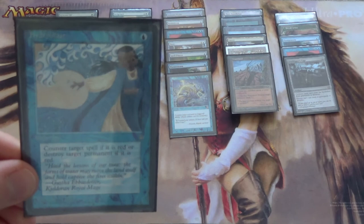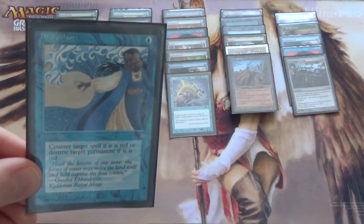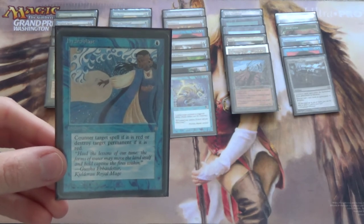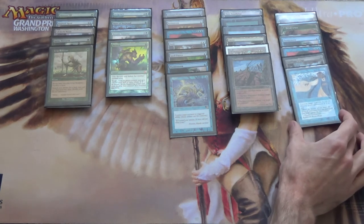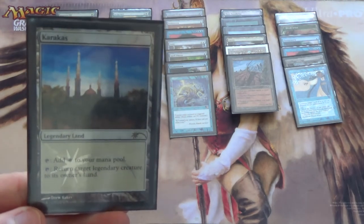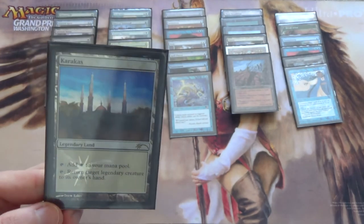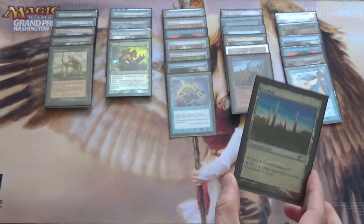Next, Hydroblast — this is often for Burn, or any deck that wants to remove our creatures with red damage like Lightning Bolt. Burn can be tough; if the Burn player realizes they're the control player and you're the beatdown, that becomes a much harder match. We also have a one-of Karakas to find with Crop Rotation against Sneak and Show or Reanimator especially — this can be backbreaking if they cast Show and Tell and you have Karakas.